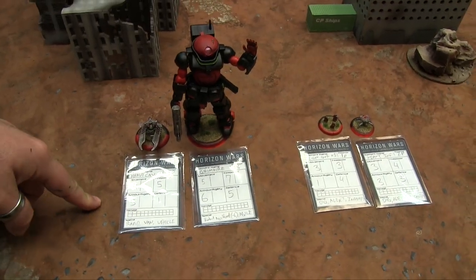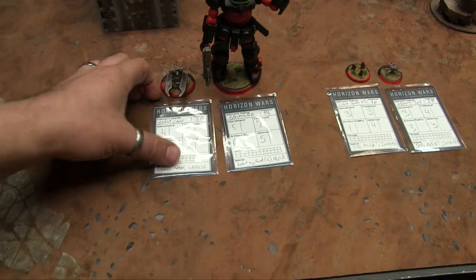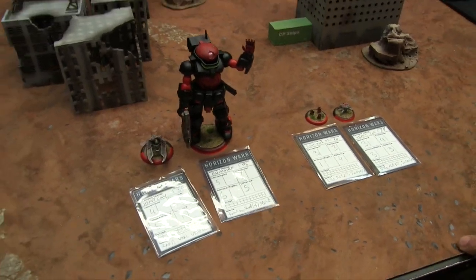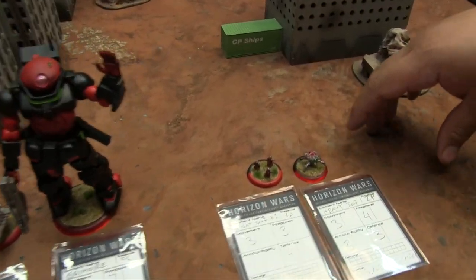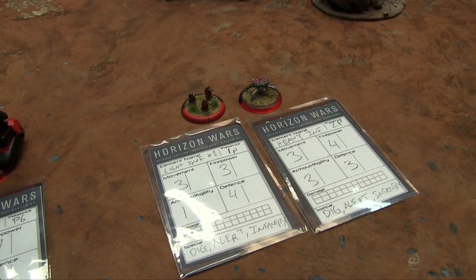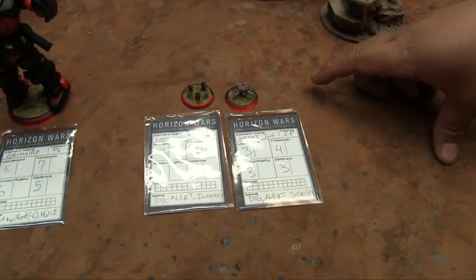Here is Jan's 12-point human force — the Gundam Defense Force. He's using the cards as intended, filled in by hand with dry-erase for damage tracking. The ones being rescued are his Advanced Force: Light Infantry with Movement 3, Firepower 3, Armor 1, Defense 4 — with Dig In and Alert Infantry abilities. He also has Heavy Infantry — heavier guys with higher armor, agility, and defense.